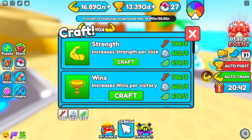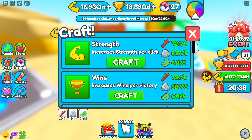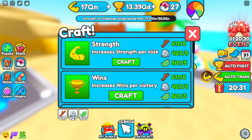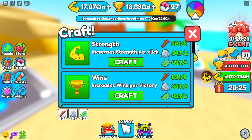I'm going to work on strength. I'm going to throw all my materials into strength, and I will show you exactly where that goes. Actually, I'm not going to throw it all because I'm not going to sit here that long. Good enough, done.